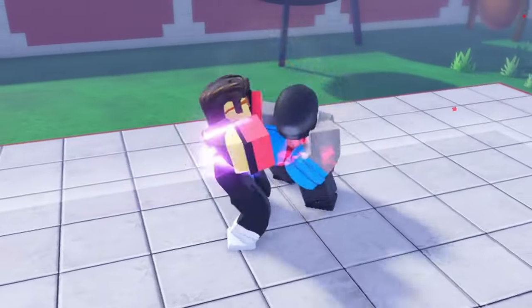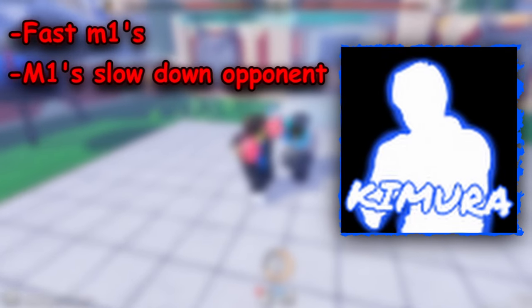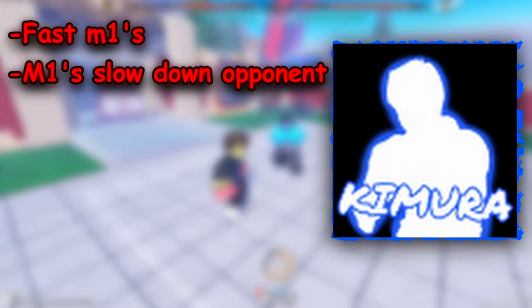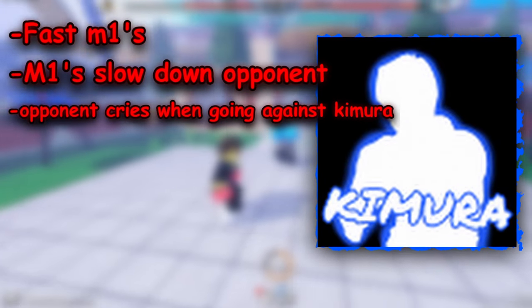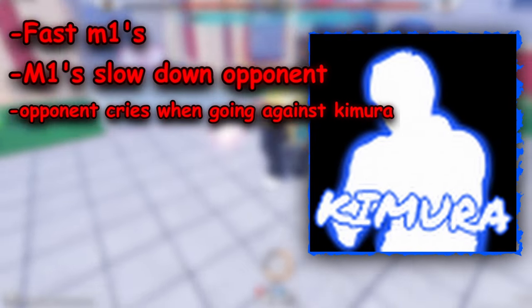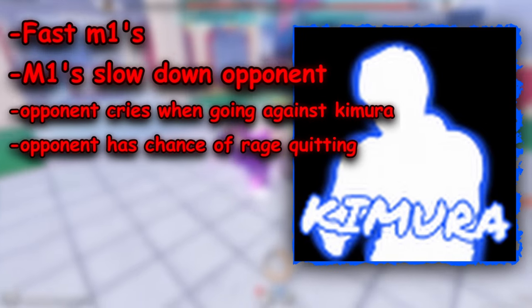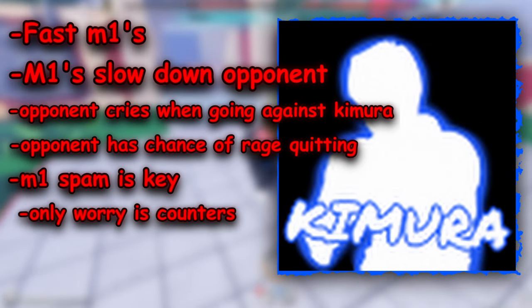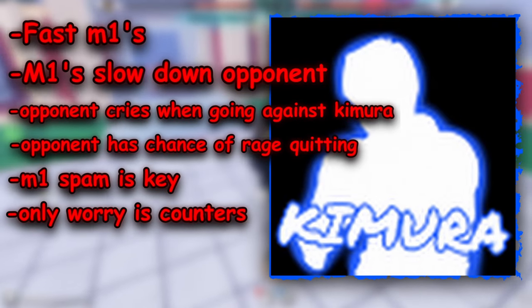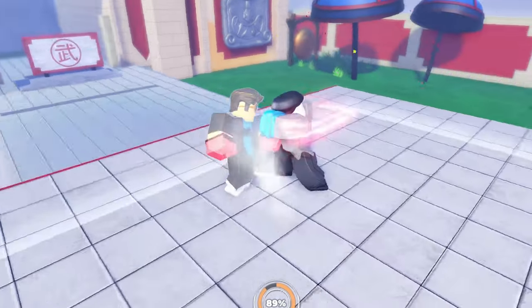Kimura just recently got a speed M1 buff and can slow down your opponent tremendously. If you M1 them a lot — after maybe two M1 chains — they will be so slow they won't be able to dodge your M1s, and if they somehow do, it won't be a perfect dodge. You can put them in a corner and just M1 spam them. They can't really do anything except go for a counter, so just be careful of that when bullying with Kimura.